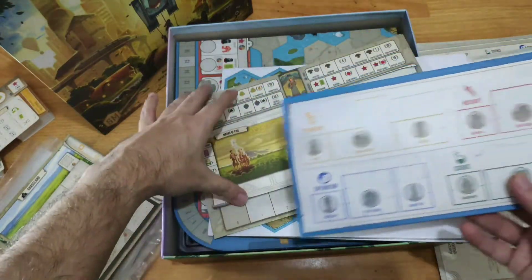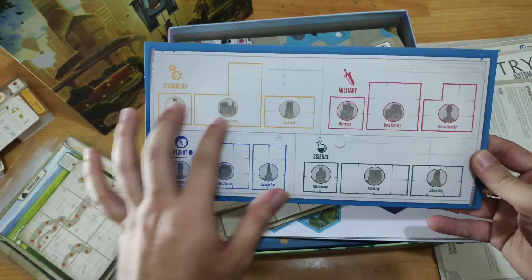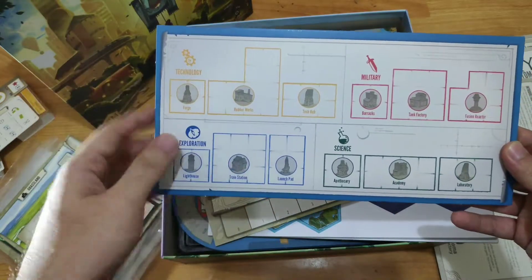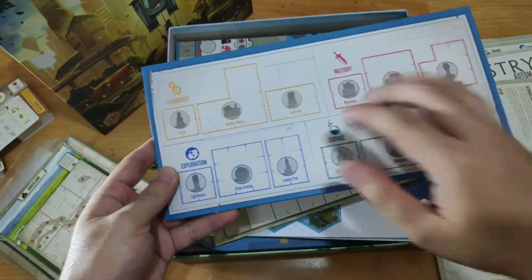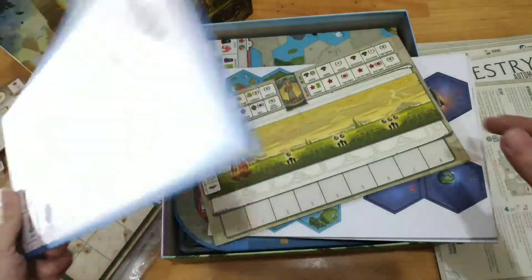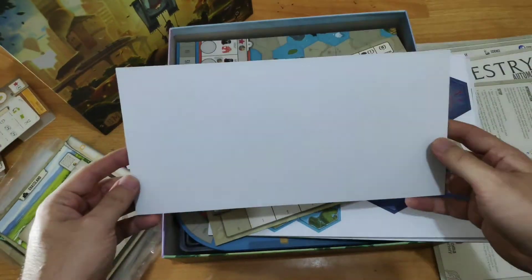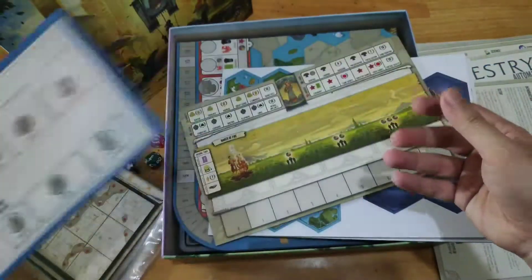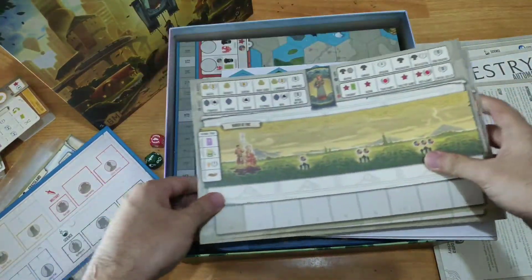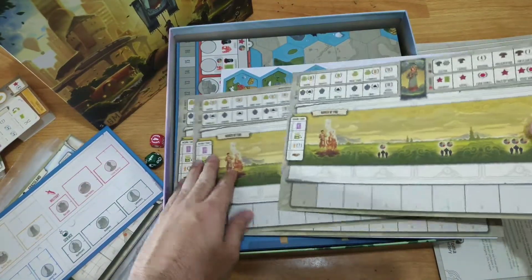This is the technology tracker. This is where you place your landmarks — when you gain a landmark benefit you take it from here and place it on this tile. The back of the landmark tile is just white, which is a little disappointing. Next we have the player boards — this is where you play your tapestry cards. Each player gets one; there are five of them so it supports up to five players.